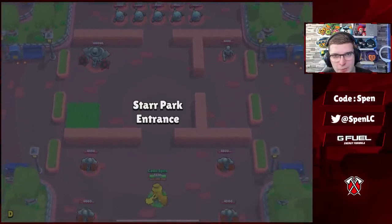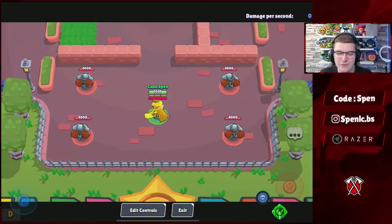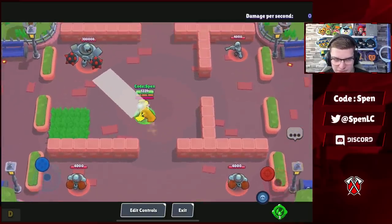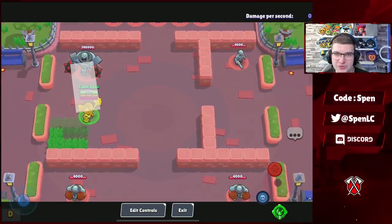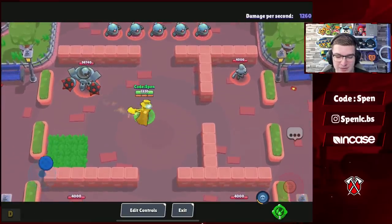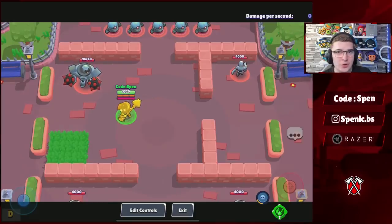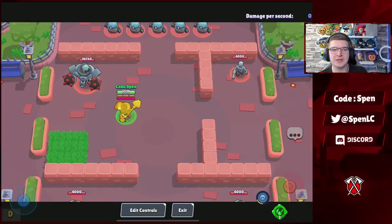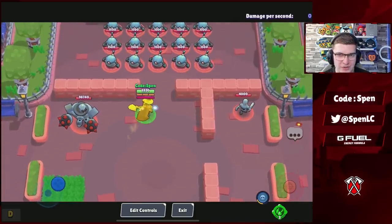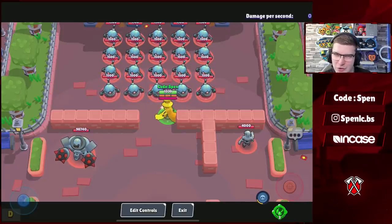Possibly the biggest buff of this update goes to Mortis — he now has Cord Snake as a passive ability, which is absolutely crazy and the most perfect change for Mortis. The long dash takes 4.5 seconds to fully charge, but with the Cord Snake star power it removes 1.5 seconds of that delay. So with Cord Snake it takes 3 seconds, and with Creepy Harvest 4.5 seconds — giving big love to Creepy Harvest. The ammo change had really hurt Mortis, so this is a perfect fix.